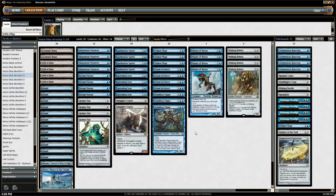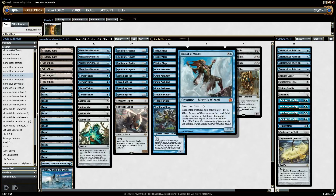The only payoff for blue devotion in this build is Master of Waves, but it gives you a pretty good payoff with some interesting interactions. Master of Waves is the primary reason to be playing all these blue permanents to get our devotion up — you make as many elemental tokens as you have devotion. You get automatically one because Master's mana cost has one blue in it, and then one additional for each blue mana symbol among all your permanents on the battlefield.